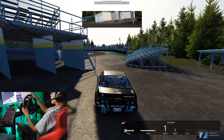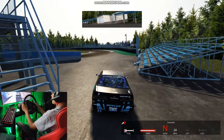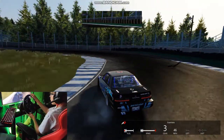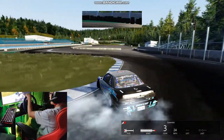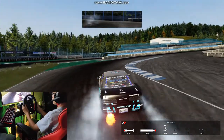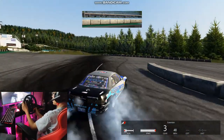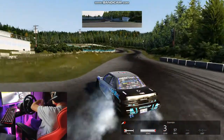What is up guys, DoAnythingGuy here, and today we are going to be drifting on the FSU jump track in Assetto Corsa, using the S13 for the second time, and we will also be attempting to just freestyle a little bit.